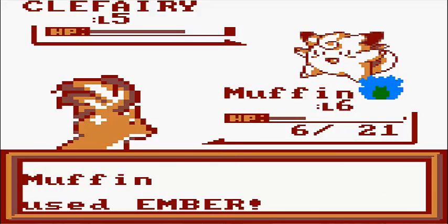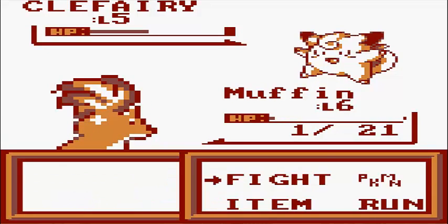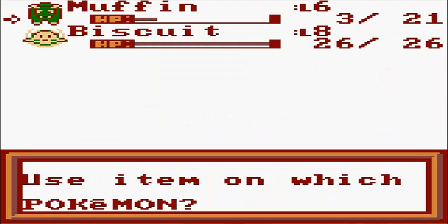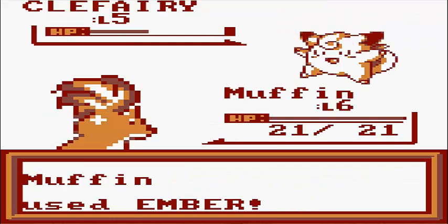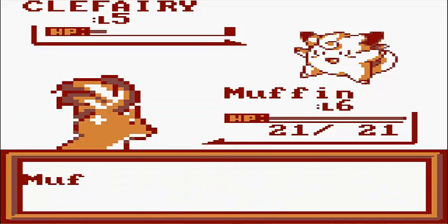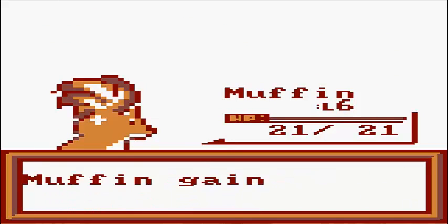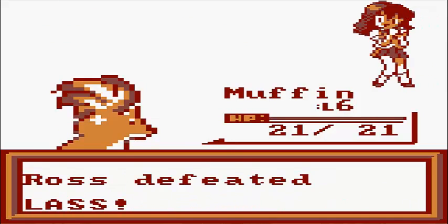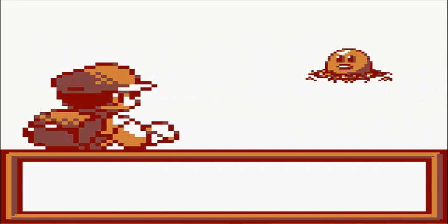Hey, if you guys are just going to keep using Growl, I'm perfectly fine with that. I mean, that's a piece of shit move, especially against Muffin. This is gonna hurt. Ooh, I'm alive. And I can use that potion to its best ability - healing 20 HP. And again, keep using Growl - I don't really give a crap. That's more what I prefer that you use. Clefairy, die. And Muffin might be level 7 now. I lost a few last. Oh, I lost. Yes, you did. Thank you for the moolah. Diglett up next.